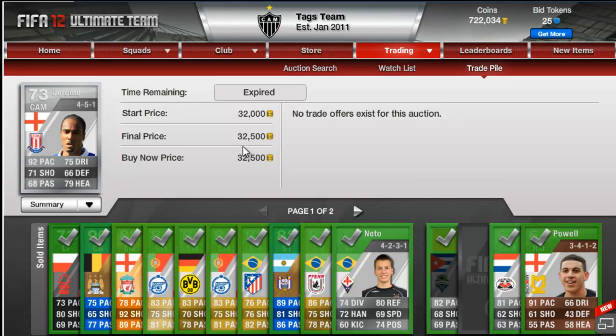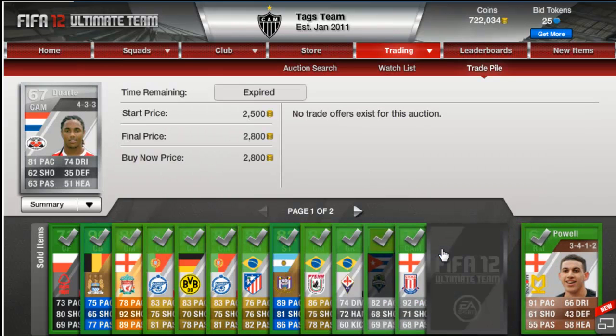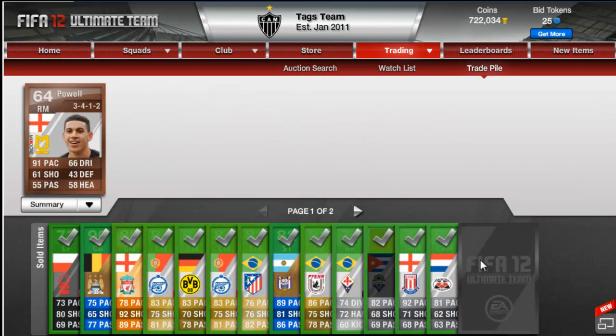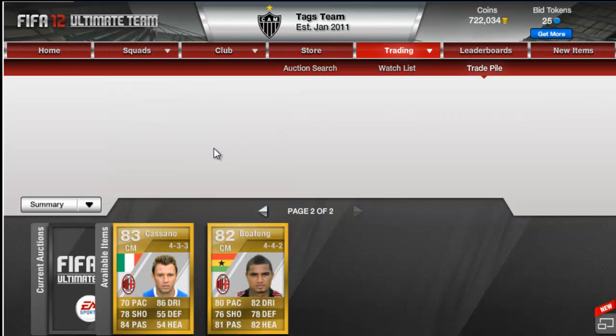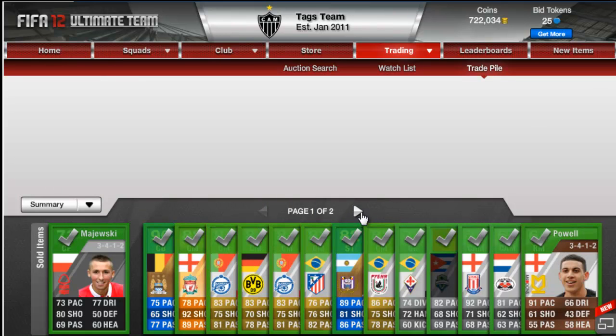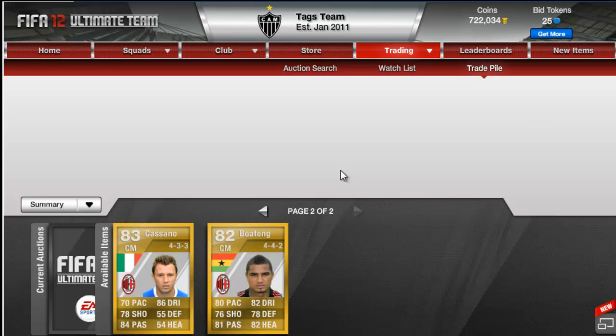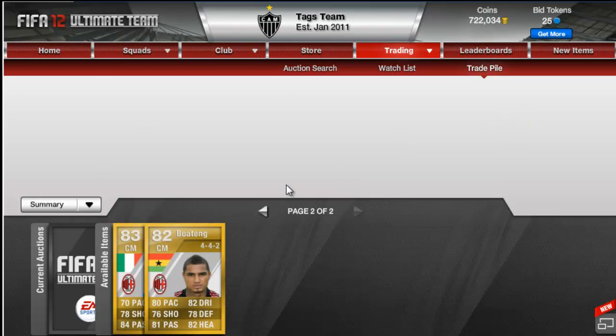I don't think I could have pushed that much more for Cameron Jerome. I think it was because he was the only centre forward on the market, and someone converted him to a centre attacking mid, so it was obviously best to buy him as a centre forward — he was only one position card. He sold for 33,500 in the end. Duarte sold for 2.8k. Powell sold for 2.5k. Perez is still up for 1,000, so I'll show you next episode.